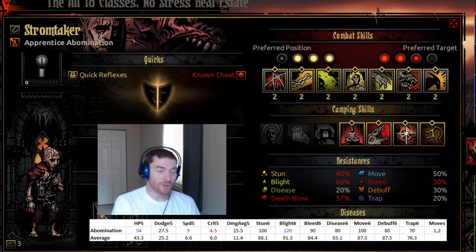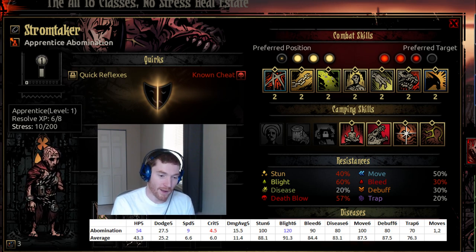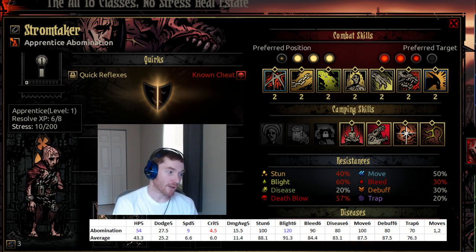The other thing I want to call to your attention is beneath my webcam you'll see a screen capture of part of an Excel spreadsheet. You'll see two lines. The top line is the Abomination's individual stats at max level, and that will compare it to the average stats of all the heroes at max level in Darkest Dungeon. So you can see what the Abomination excels at and what it's weak at compared to the other classes, and we're going to talk through those stats as we go.